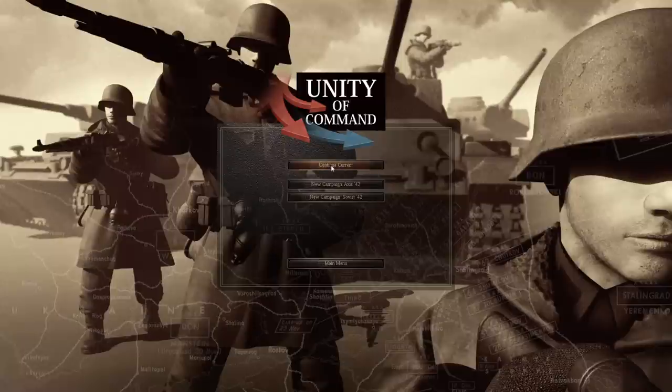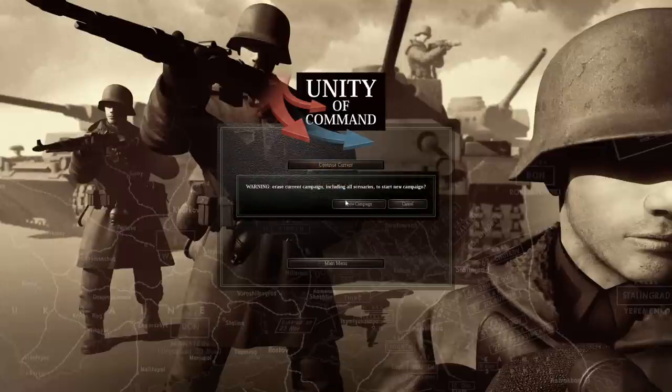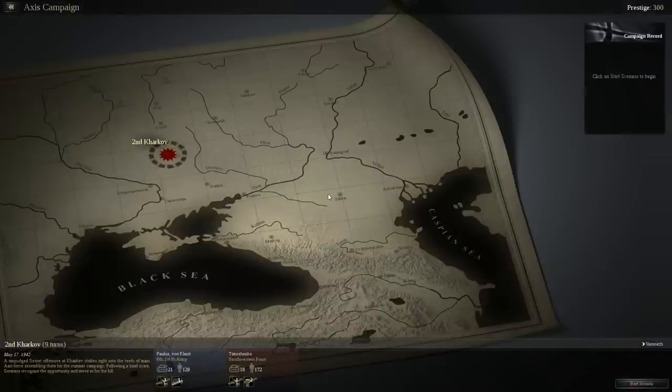If we choose a campaign game, we're going to go ahead and choose the Axis campaign and start a brand new one. You can see right off the top — if any of you buy different kinds of war games purchased on the internet, most of them come with not the best quality of graphics and design. 2x2 Games has done a wonderful job. I think it's just a small company with several individuals, and I believe they come out of Europe somewhere. It's obvious that one of those gentlemen has done a great job designing the graphics, the quality of the load screens, and all that.